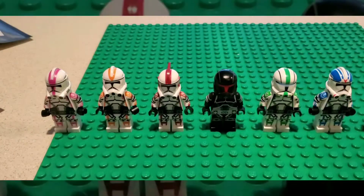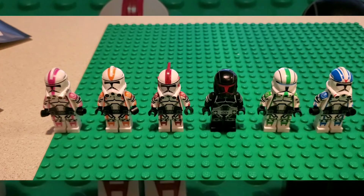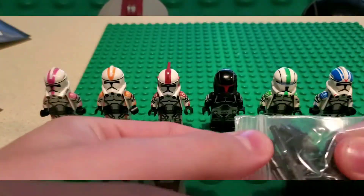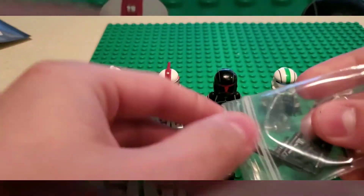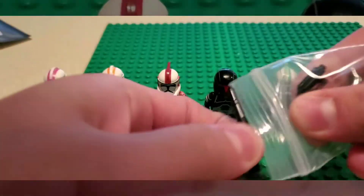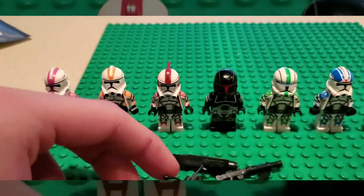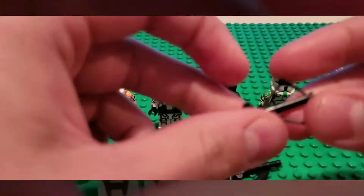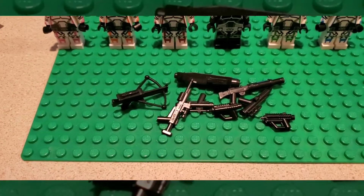So that should be all of the characters. Now I'm going to get onto the weapons. Looks like we got a crossbow, which is pretty cool. Not really going to know what I'm going to use that for though. So these are all the weapons that I got from him.